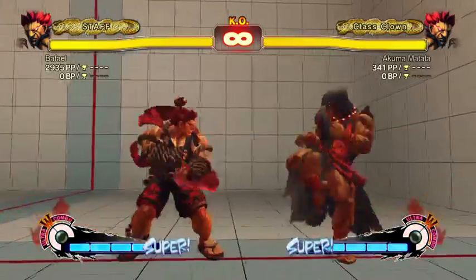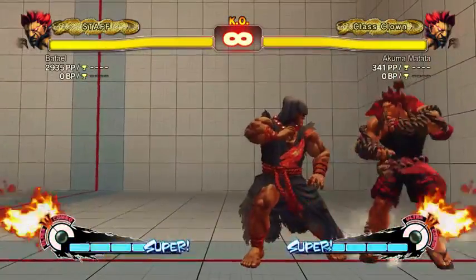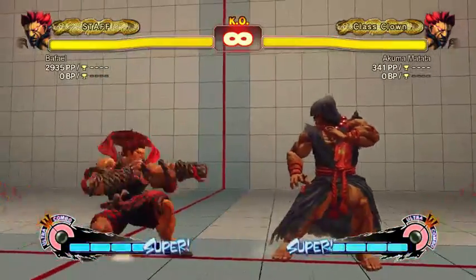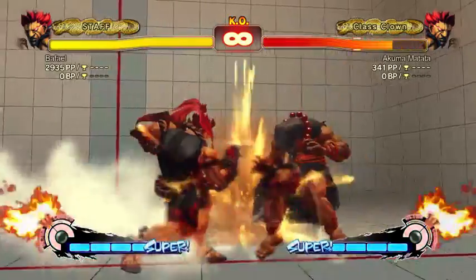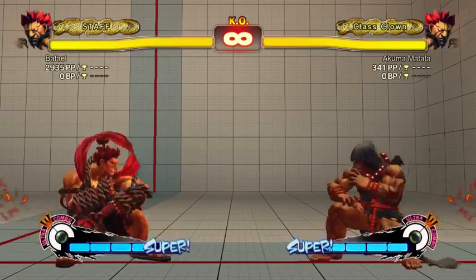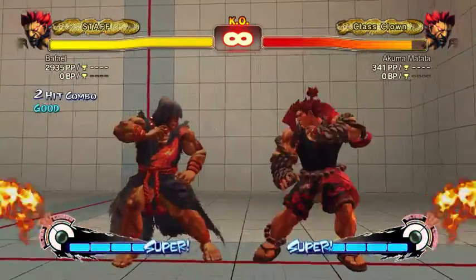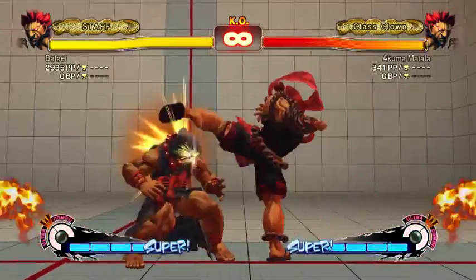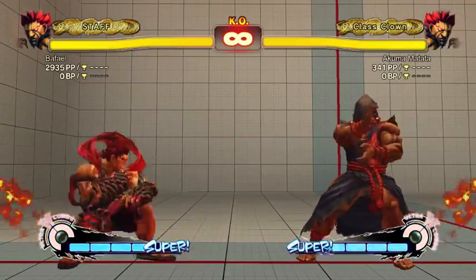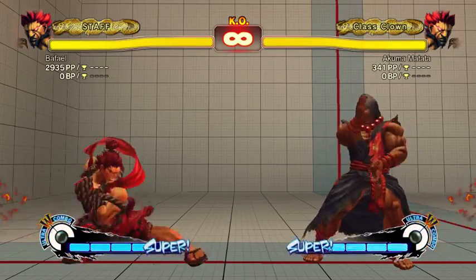Stand hard kick is actually a poke and it's amazing. You can link out of it — crouch jab is the easiest link, or light DP is equally easy. Sometimes the range will make those not work. Crouch short is one frame harder, and low strong is the same speed as crouch short, but low short is more reliable because it doesn't push the opponent out as much. If you go for crouch strong into tatsu, the tatsu sometimes whiffs, but if you go into low short into tatsu, it usually hits. Low short is the better option even though it does less damage.